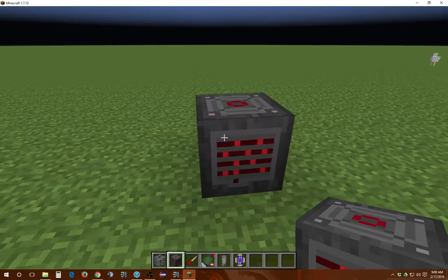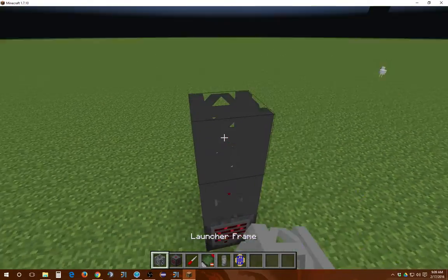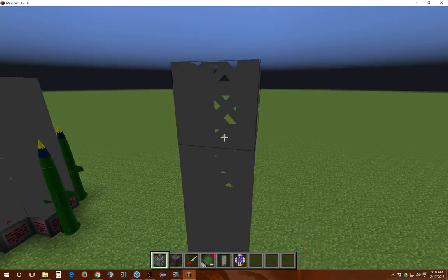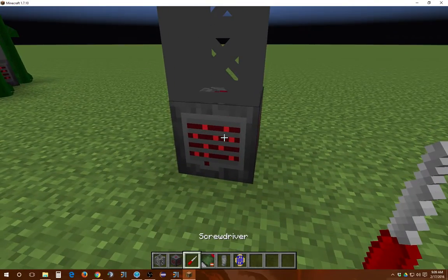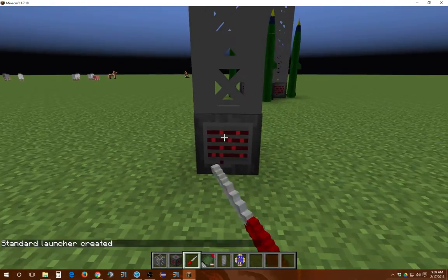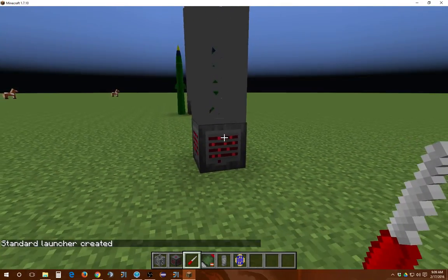Now to build it, you essentially place a stem, place six frames above it, then you shift right click the base. What direction you click it is where the missile will be placed, so it'll be right here when we build it.